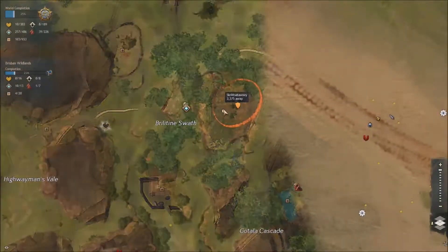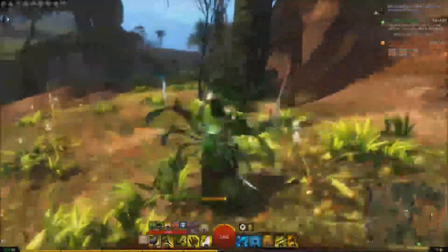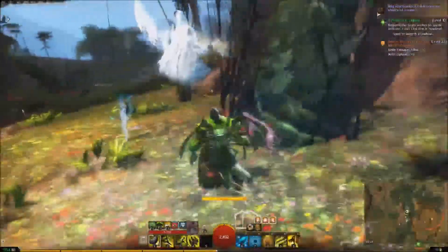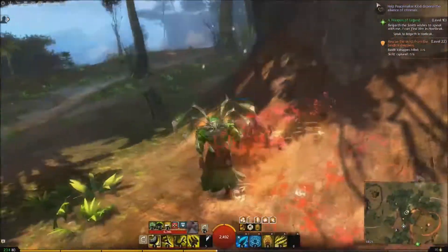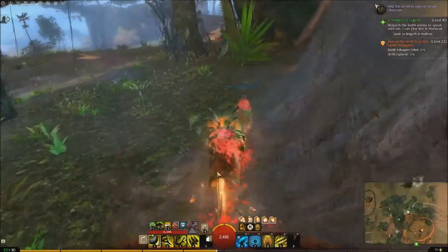Go to Brisbane Wildlands. We're going to the Skritsorny place — I think it's called Skritsorny? So we're going to run to the north from this waypoint, just run around this corner and avoid bad guys. It's really easy to find.